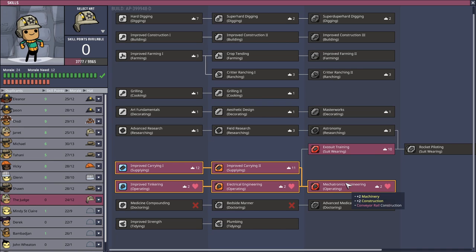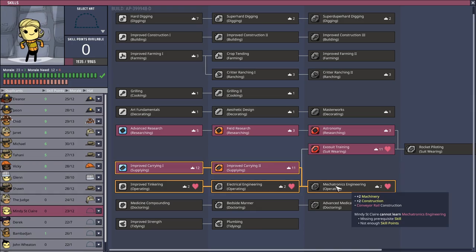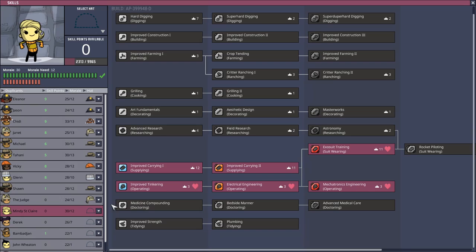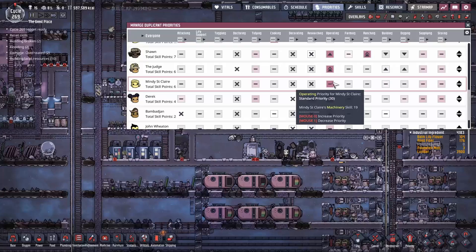Mindy can now be scrubbed and sent out as a mechatronics engineer as well. Derrick is still a little bit away. With Mindy scrubbed up we'll stick her straight into mechatronics engineering and exosuit training — we'll give her a new hat as well. I'm going to change all her priority settings — I get those two confused constantly. I'm going to specialize her in operating with one in digging and building — that's pretty much what I do with all my mechatronics engineers.